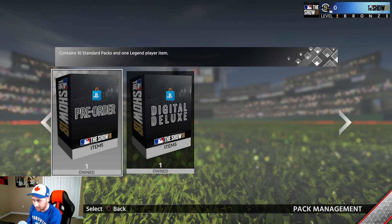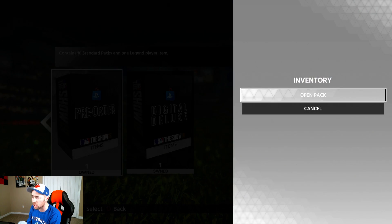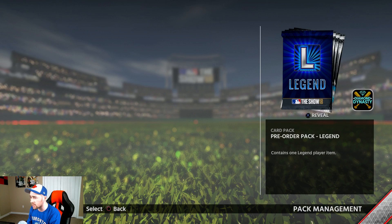This is the first pack opening of the season. Like I was saying in one of my last videos, I'm going to try to do more pack openings this year. This is what you get for pre-ordering the digital deluxe. It contains 20 standard packs, one sponsor pack, the digital deluxe lead-off pack, diamond mission starter, gold mission starter, and one classic stadium item.